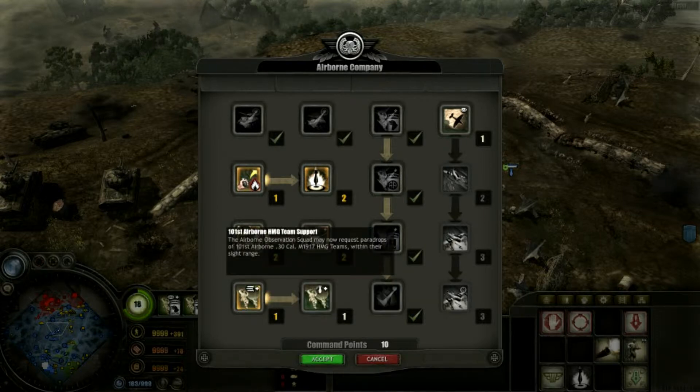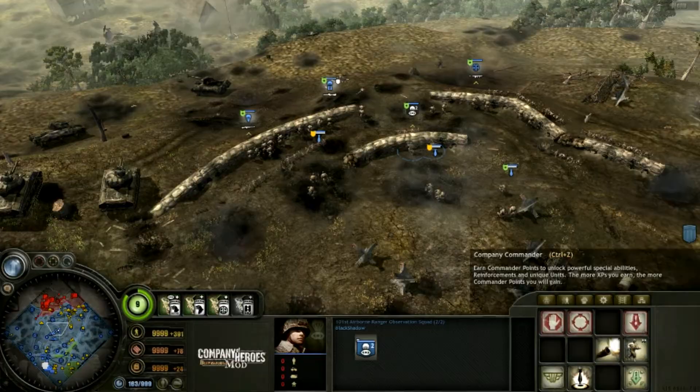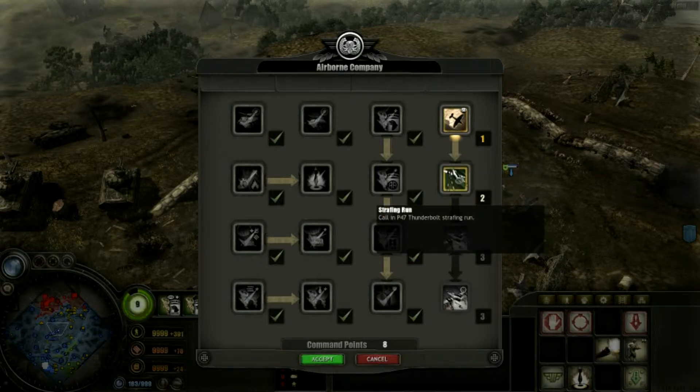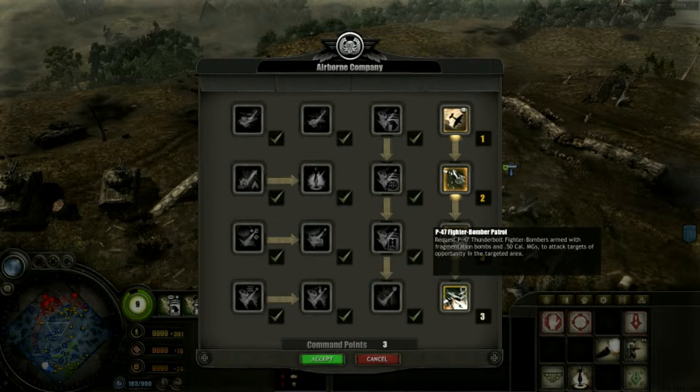There's also HMG team support and then a Mortar. So basically almost every type of unit you can call in by air. Of course I think they are slightly pricier — sorry, I completely forgot the English word for that. And the last thing, probably the most interesting one: you can call Air Recon, a Strafing Run, a Bomber Run, and then you can get Bomber Patrol.